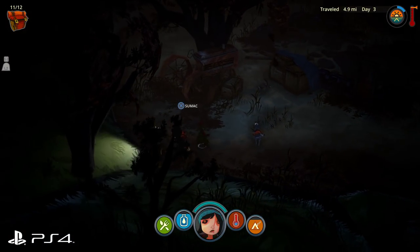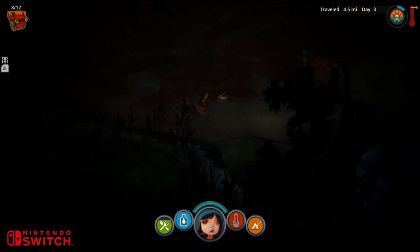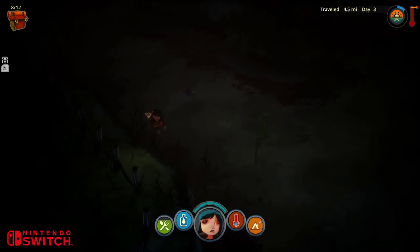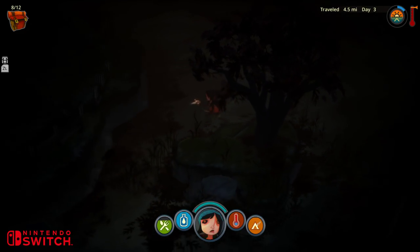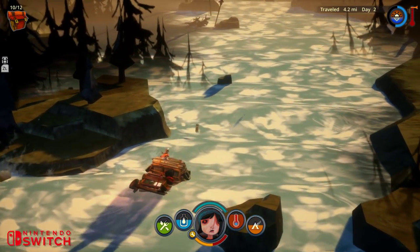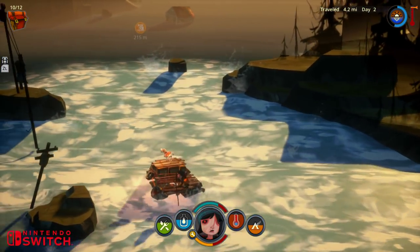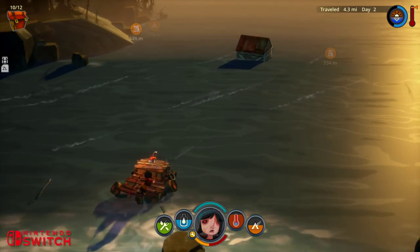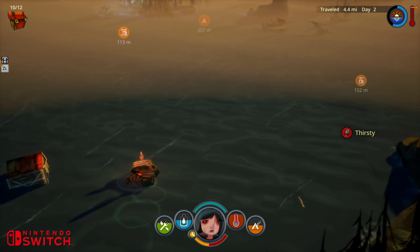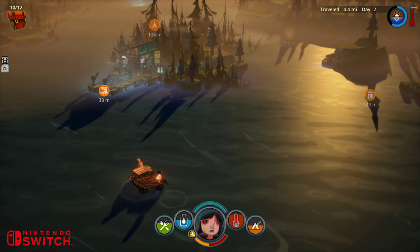In that respect, even though The Flame in the Flood is a genuinely good port on the Switch and closely matches the PS4 in several areas, running at 30fps would have been the better choice, delivering a more consistent experience without really taking away much from the game. A lower target frame rate would also potentially allow for the extra headroom to bring back those missing light sources in docked mode, rather than the current situation where portable mode actually has some better visual features than when docked. The conversion as it stands is still pretty good, and if a patch can be rolled out to cap the frame rate, it's worth checking out on Switch.